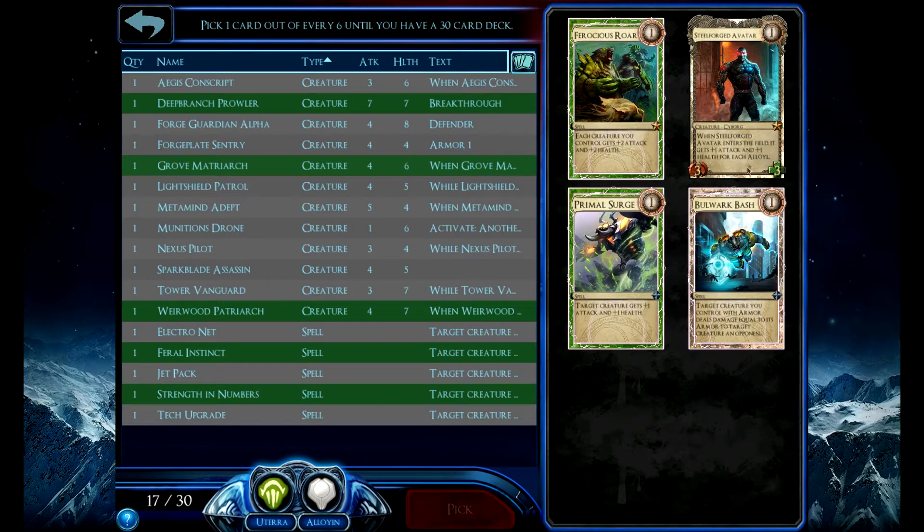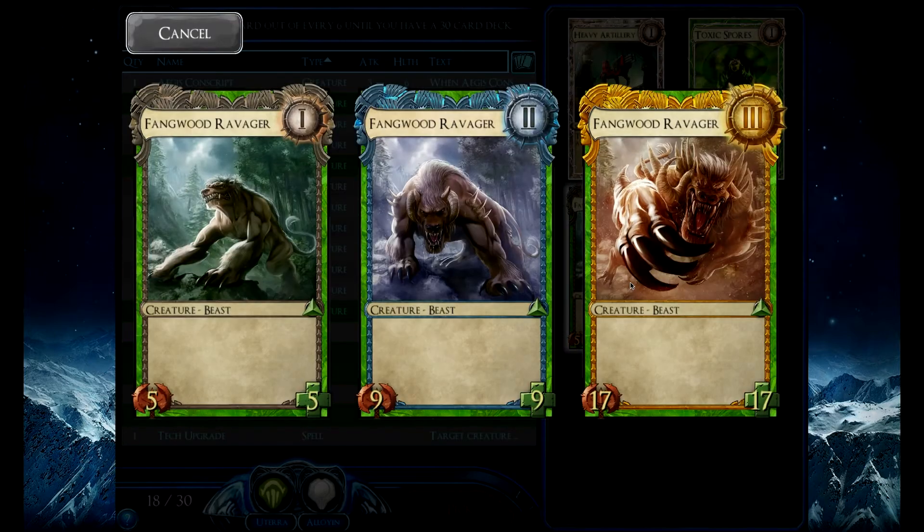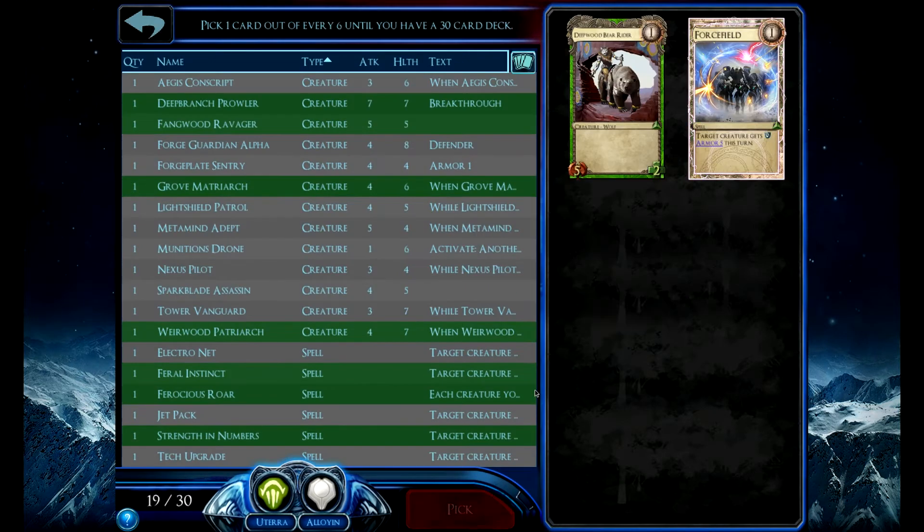I do not have enough of one faction to justify the Steel Forge Avatar. I will take the Ferocious War happily. Artillery can be used as removal — they throw a big beefy guy in front of my 1-6, my Munitions Drill. I think it does 5 damage, so it can be really good. How does the Ravager look? He's mediocre, but he gets a little bit above average at level 3. I'll take him.